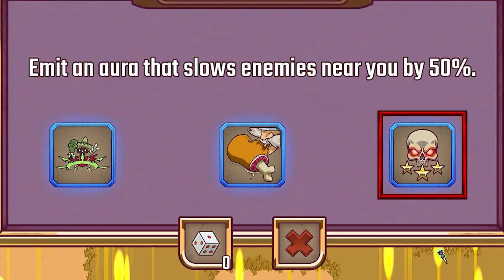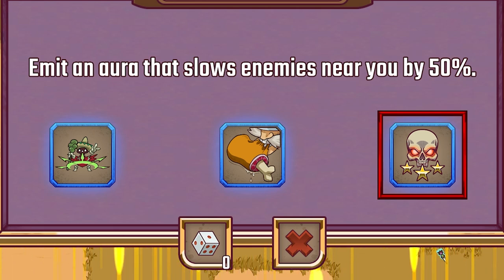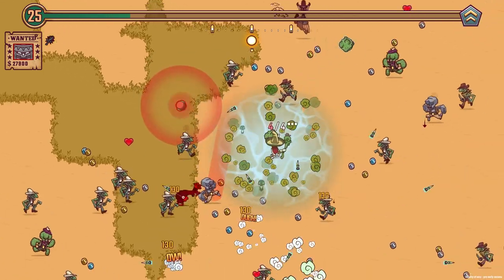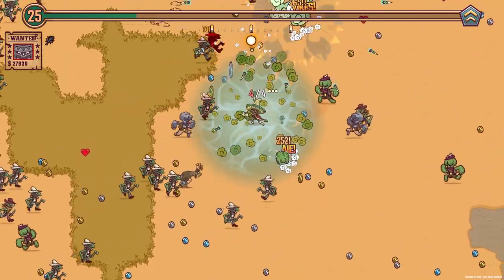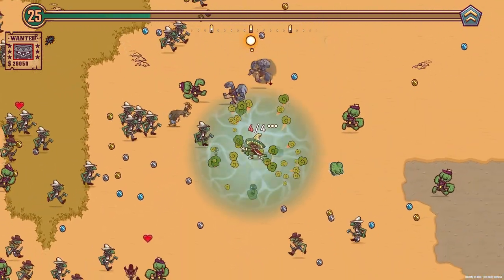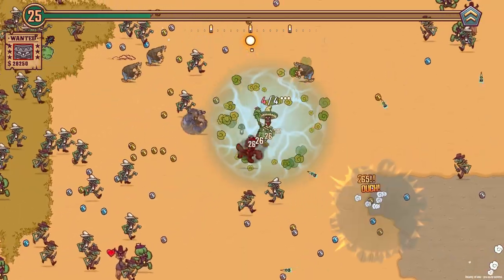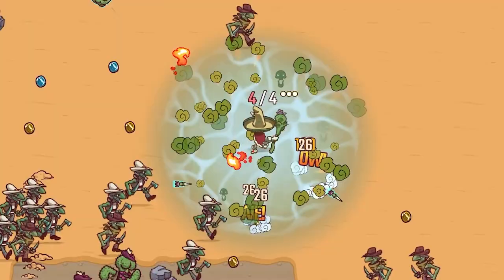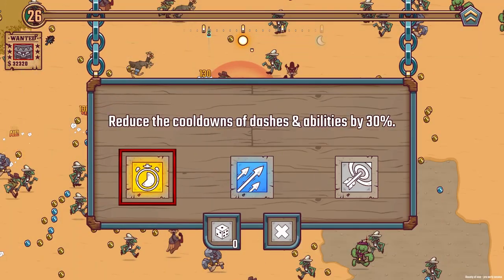Yeah, let's do the slowing aura — because if they slow down, the garlic will do the damage for longer. So this could be a standing still sort of build, although we do need to be careful of the people that fling themselves in and the ones that throw dynamite. But moving a little bit isn't too bad. If dynamite lands near me I've got to be careful. Reduce the cooldowns of dashes by 30% — yeah, sure, we'll have that.